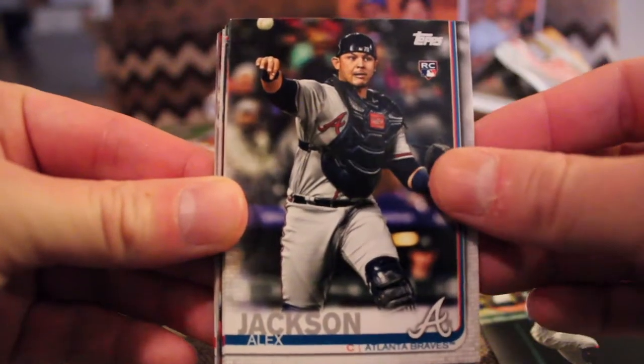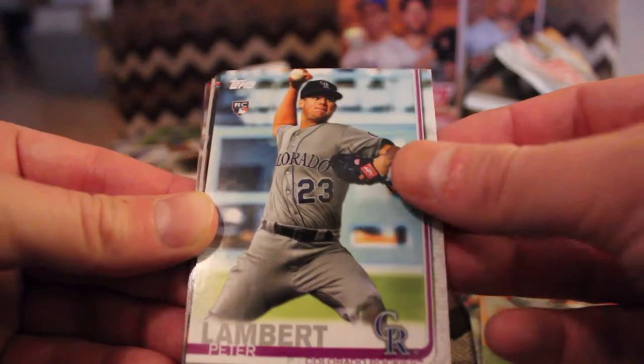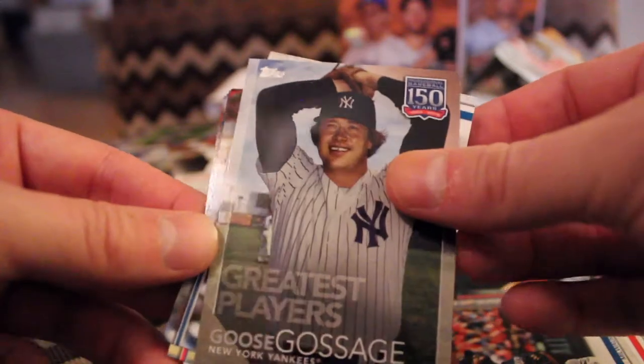Freddie Galvis. Alex Jackson, rookie card. Trevor Cahill. Peter Lambert. Jonathan Lucroy. Matt Albers. Greatest Players — Goose Gossage.